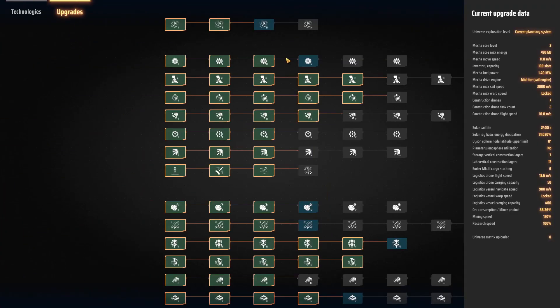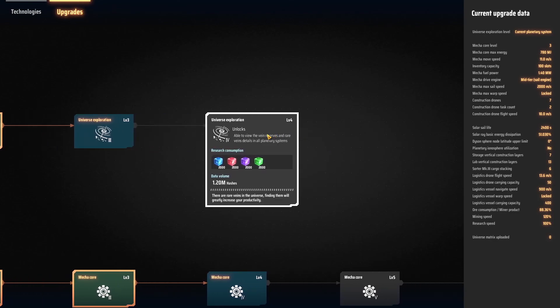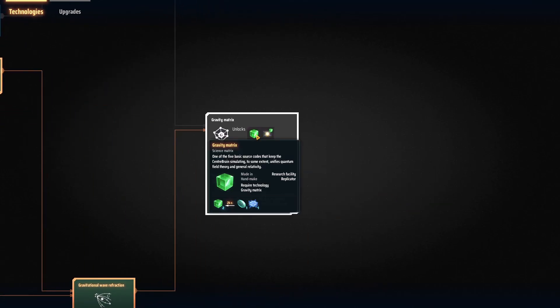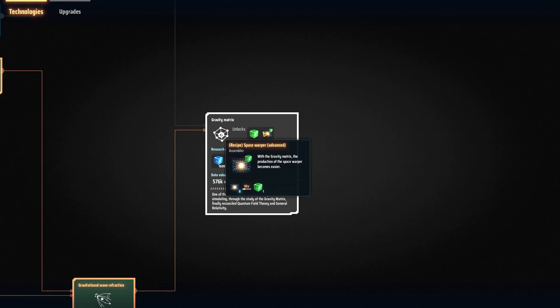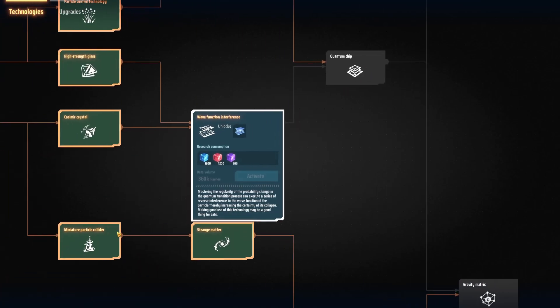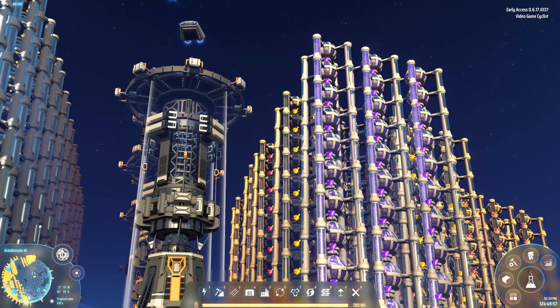There was also Universe Exploration Level 3 — we were able to view vein resources in planetary systems within six light years, and there were like five or six of them, which was pretty good. For all planetary systems, it requires a gravity matrix. The gravity matrix is going to take Graviton Lenses. We can also use gravity matrices to make Warpers — eight of them. And then we're going to need quantum chips to help along the way. Casimir crystals are finally coming into play.